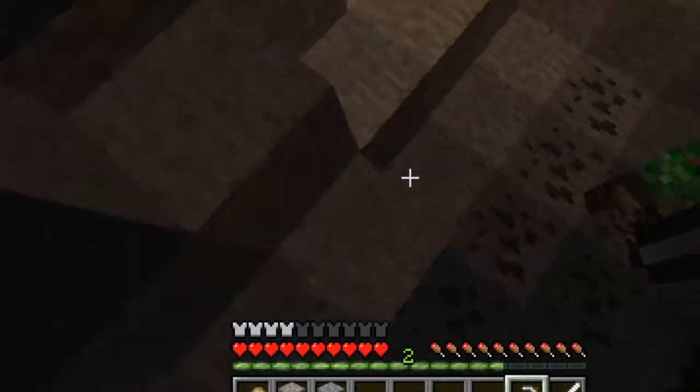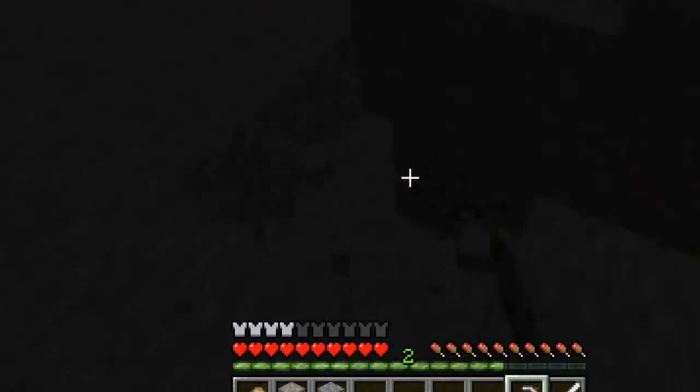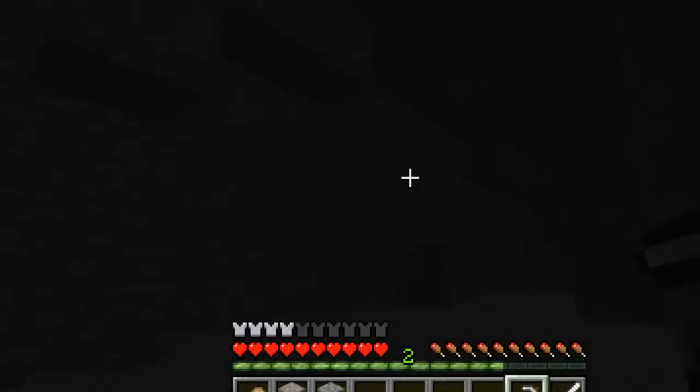Do you reckon we shouldn't make a Minecraft series? Be careful coming down here. I'm just looking down there — there's iron. Don't try to come down, just get as much coal as possible. I gave you some wooden pickaxes — use the wooden ones on the coal because that's all you need. Don't waste the iron one.